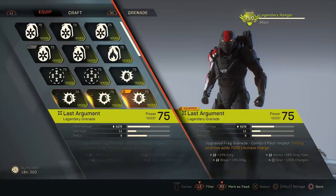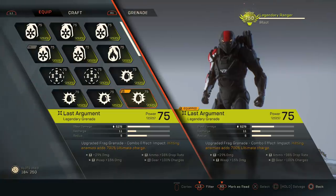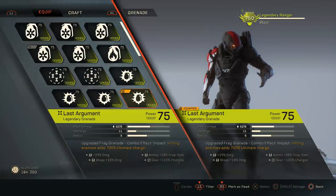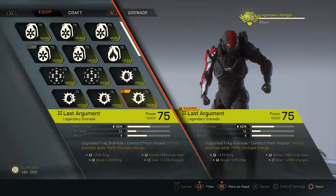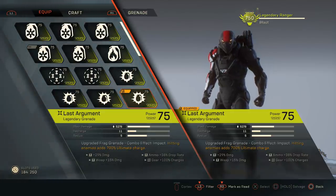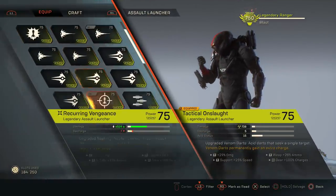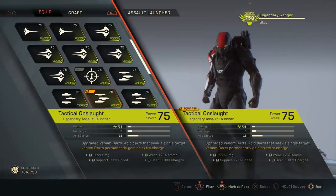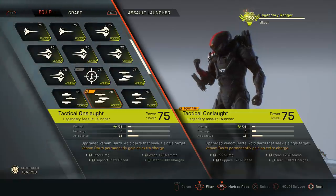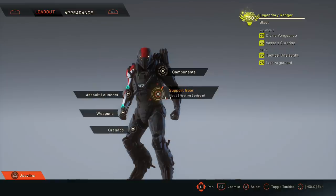The first thing I'm using is a frag grenade with general damage on it — it would be better with elemental damage as well, but it has 100 charges. I mainly use it to help get my ultimate and detonate combos, because this is also somewhat of a combo build. I'll spam my ultimate a lot — that's something the Ranger is really good at with the frag grenade. For the assault launcher I'm using Tactical Onslaught, which applies acid. Acid is amazing because applying acid will buff the explosion and do a lot more damage. It has 29 general damage and 100 charges.